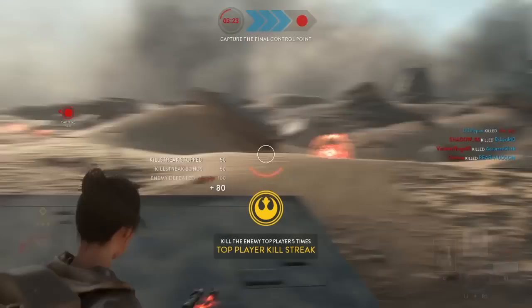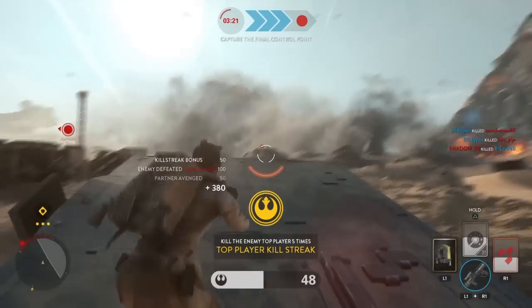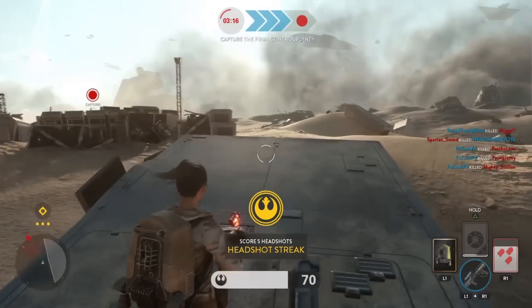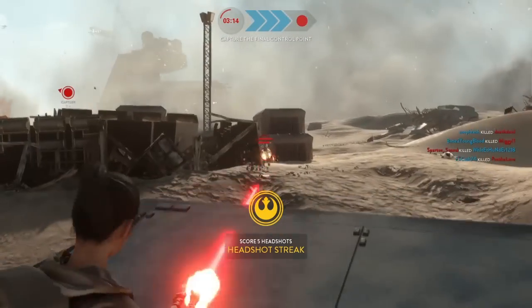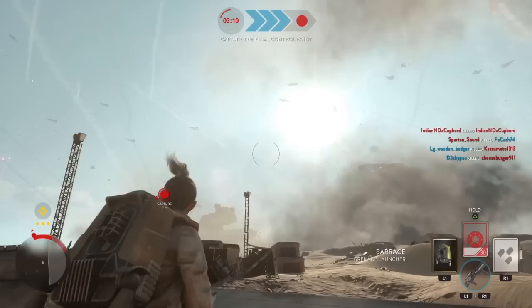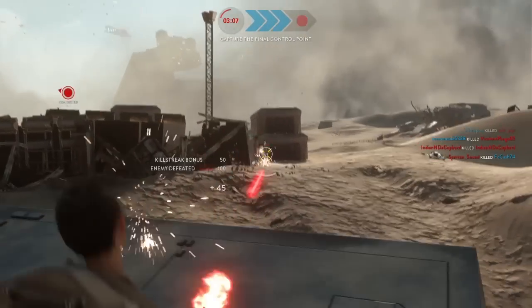Next, you're going to want to pay attention to what's displayed on your mini-map. The circle means that enemies are right near you, so pay close attention. The cone will mean that enemies are in that general direction, but a little more distant. There's a last icon that displays near the edge of your map when enemies are far away.